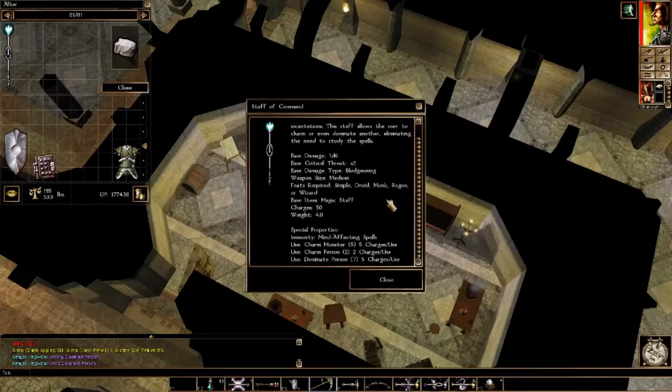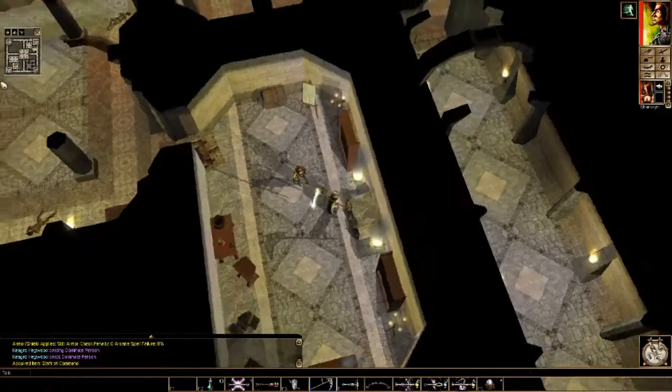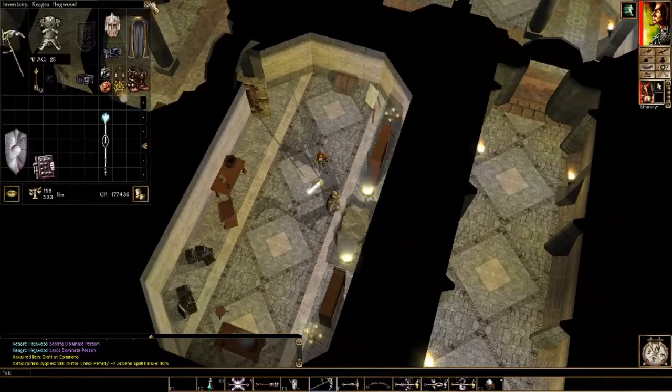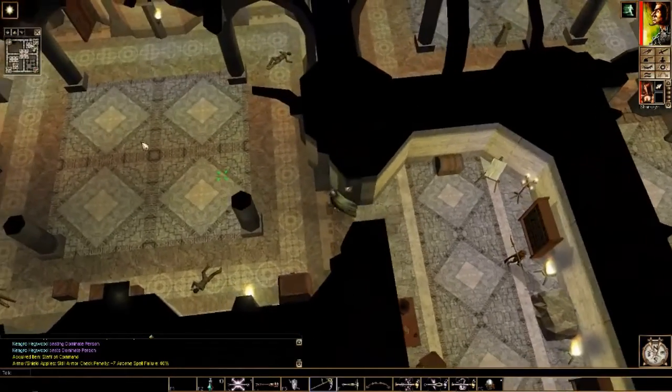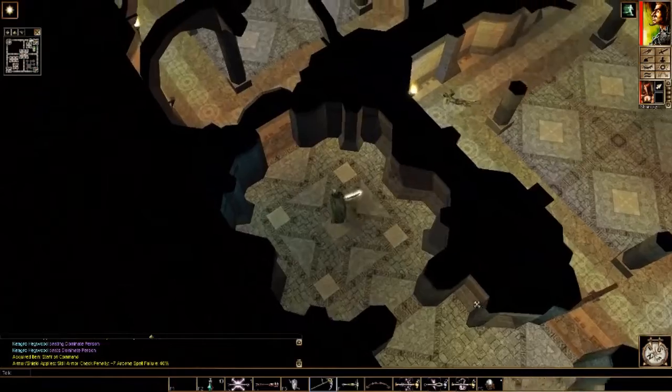And there she is — the Staff of Command. It makes you immune to Mind Affecting spells, and then you can cast Charm Monster, Charm Person, or Dominate Person for a number of charges — it comes with five. Charm Monster and Dominate Person take five charges per use; Charm Person only takes two charges. You can use this to get better prices at stores or turn enemies into friendlies until your next rest. Let's put my armor back on before I forget.